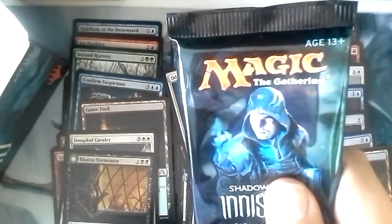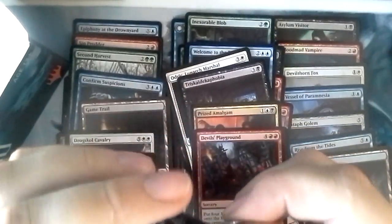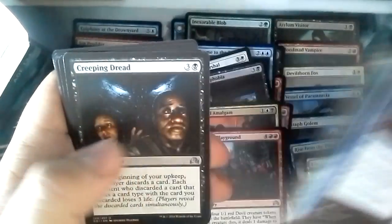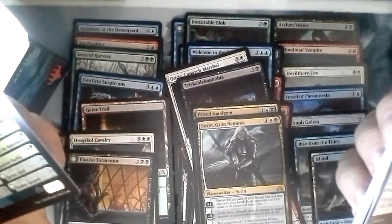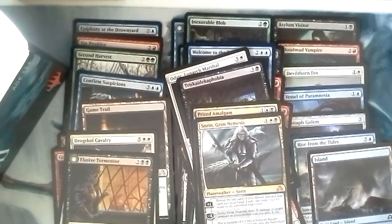Final pack — let's get the triple mythic: Avacyn, Arlen, and something else. I really don't care what the other mythic is, but since I haven't opened an Arlen or an Avacyn and they're both flips, I'd just really be excited if that happens. Let's take it kind of slow. Creeping Dread, Fleeting Memories, Ulrich's Kindred, Sorin. So it didn't happen, but we have another mythic. Just an incredible box, guys — an incredible box.